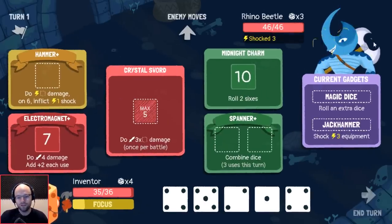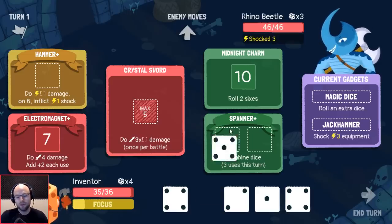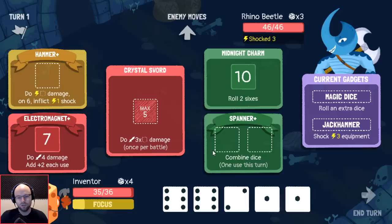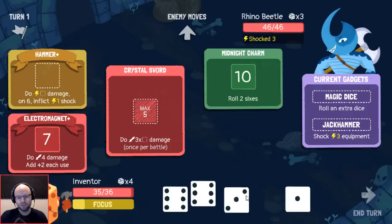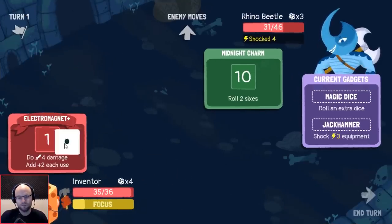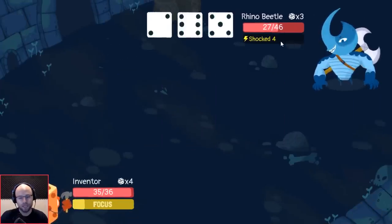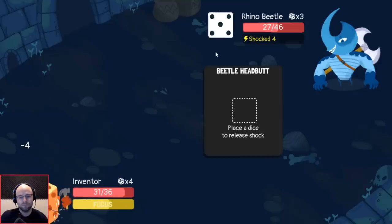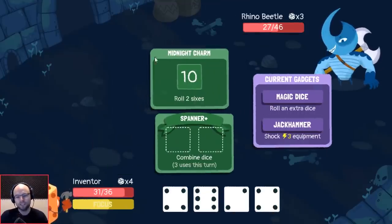That's why I always feel so out of my depth as the inventor. I still think I could not afford to lose our upgraded spanner — I would really rather not lose it at least. So let's combine 5-4, then 3-4. We could have done that better, I think. Midnight charm — I don't think we're gonna get this turn. I think we screwed that up something fierce. We should have put the five in there — I didn't realize how important that could be.